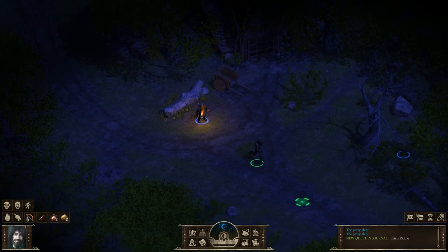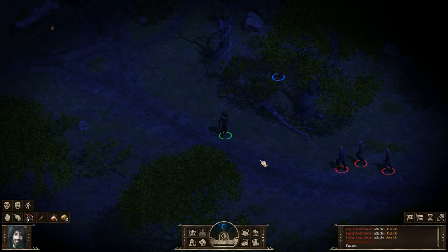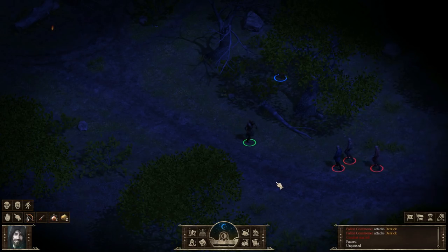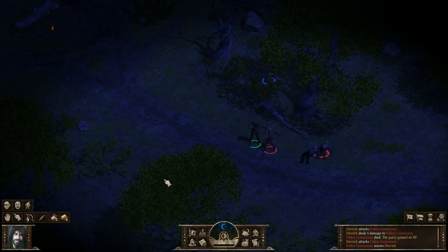Let's explore the area further. We've encountered some fallen commoners — let's use our newly created powder of stunning to try and even the odds. As we throw the powder, look at that, we've taken out two. Ranged weapons at close range are going to give you a negative modifier, so we switch to a short sword. We've made quick work of him. Those hostile fallen commoners are directly related to the main concept of the game: greed.